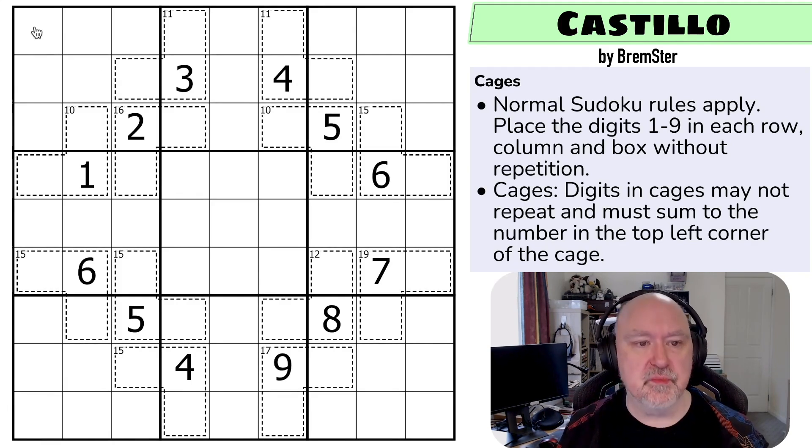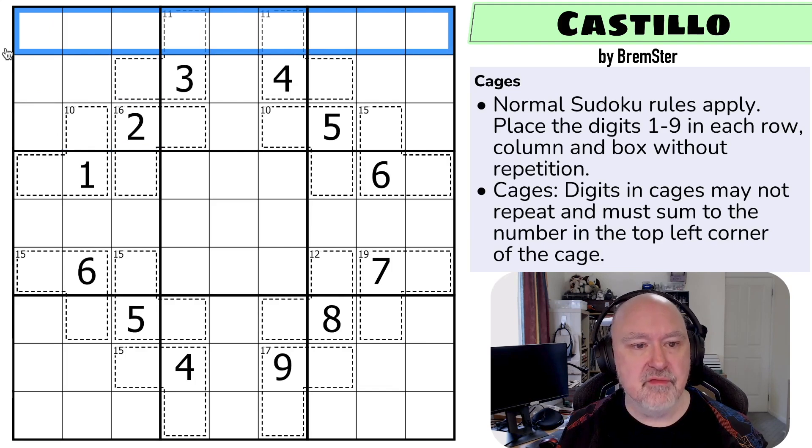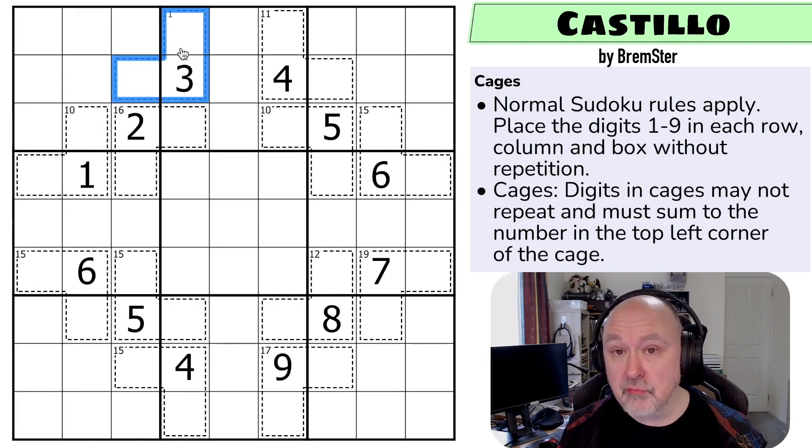So we have normal Sudoku rules apply - in every box, in every row, and in every column, the digits one to nine must be placed without repetition. And the cages mean that the digits in these cages may not repeat and must sum to the number in the top left corner of the cage. So the digits in this cage must sum to 11, and they cannot repeat digits.